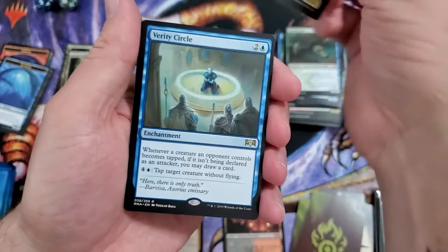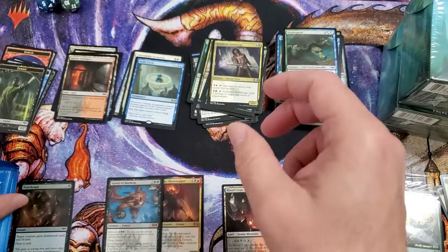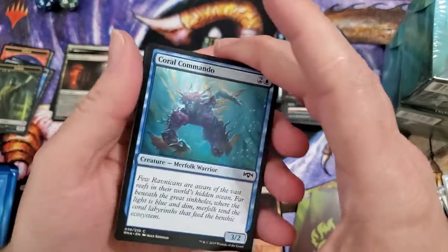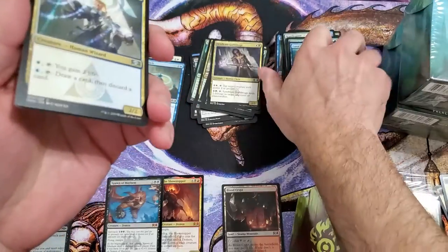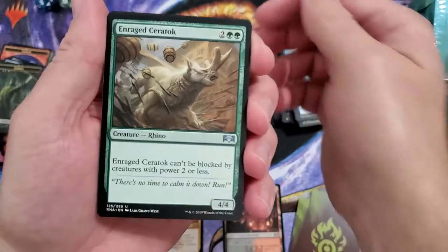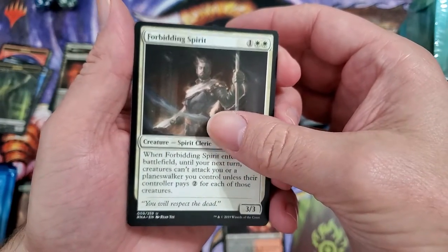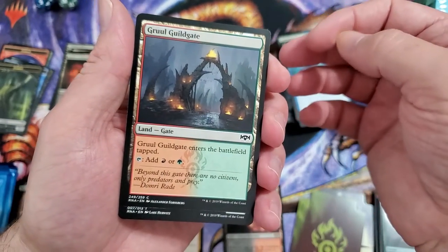Syndicate Guildmage and Verity Circle. Hey, let me know in the comments — do you guys actually collect these sets? Because to me it seems like it would be quite the task to collect all of these cards, just curious. Senate Guildmage, Enraged Ceratok. Every once in a while it looks kind of fuzzy up at the top to me. Forbidding Spirit, Warrant and Warden, and a Gruul Guildgate. Oh was that a rare? It is — okay, did not catch that.